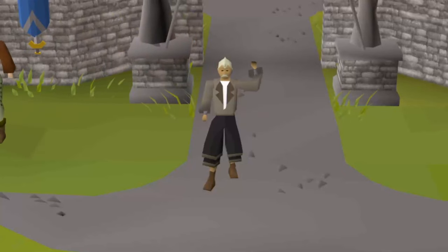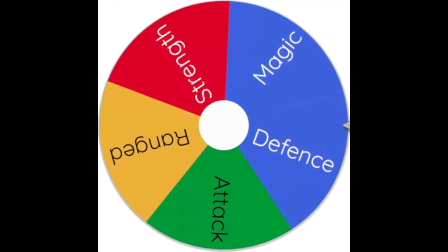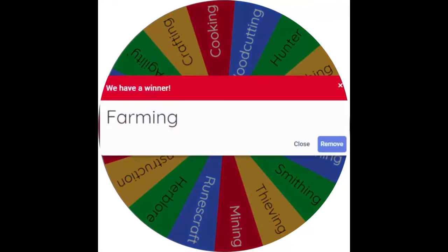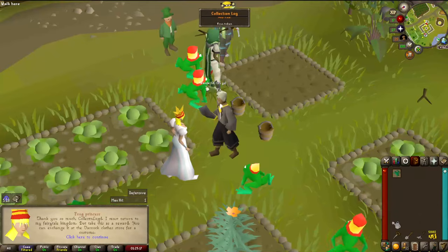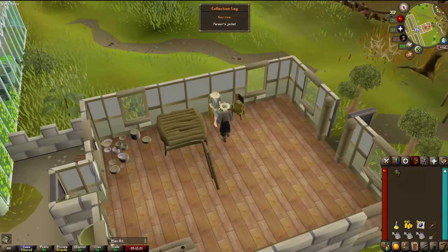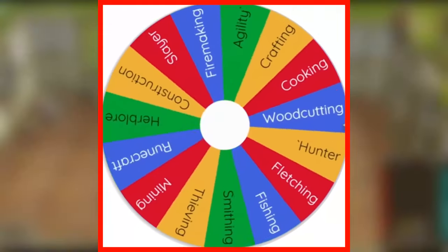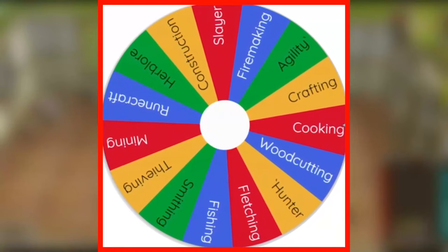Welcome back to episode 2 of the Collection Locked series. Last time we spun our starting skills getting Defense, Prayer and Farming. We gained 5 Collection Log Slots, receiving the Saradomin Ornament Kit, the Frog Token and the Farmer's Straw Hat, Boots and Jacket from Tithe Farm. With 5 Collection Log Slots we spun our first skill, unlocking Cooking.